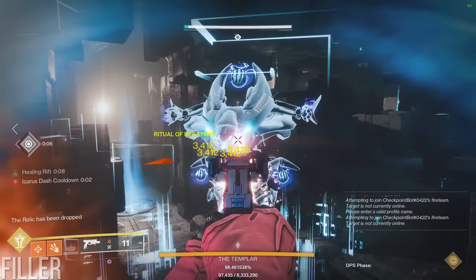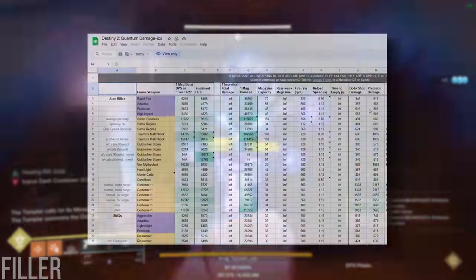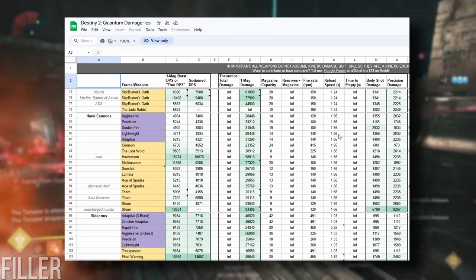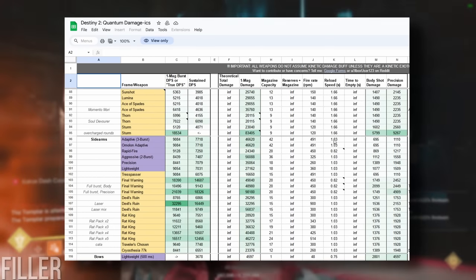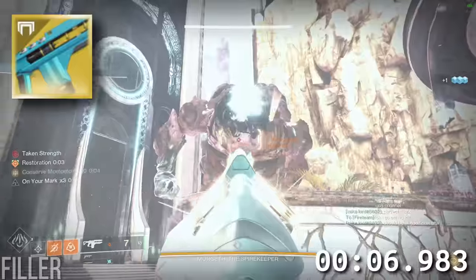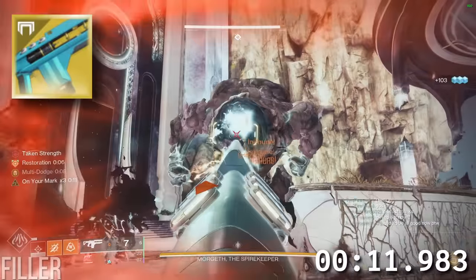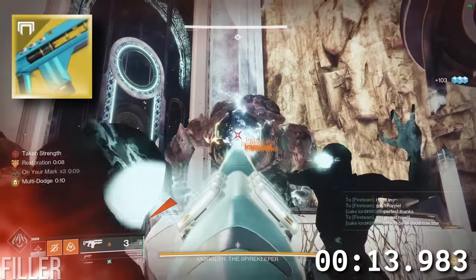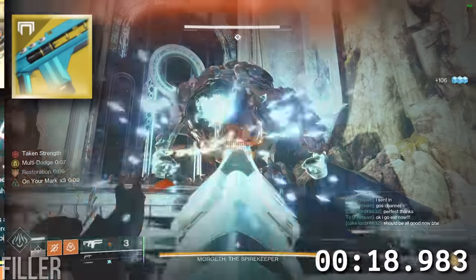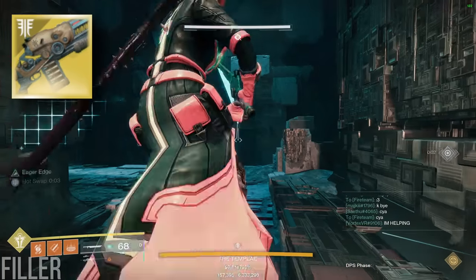All other exotic primaries — Final Warning, Devil's Ruin, Touch of Malice, Hierarchy of Needs, Outbreak Perfected, and others — simply do not do enough raw damage or require an overcommitment to their gameplay loop that results in lower overall DPS compared to even pure rocket spam. Merciless suffers from the same problem as Malfeasance: it does a good amount of damage, but only really makes sense to use after you run out of rockets, not while using rockets, since it requires getting impetus kills and waiting out the charge time of 8 fusion shots to fully utilize its exotic effect. Lord of Wolves just doesn't do enough damage — 129,000 for an entire Release the Wolves mag.